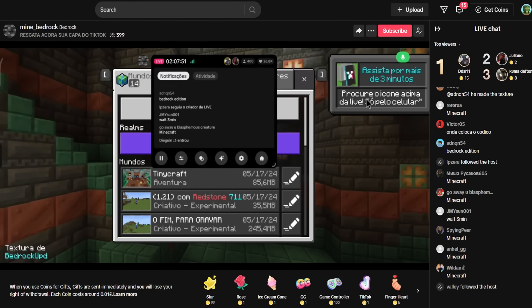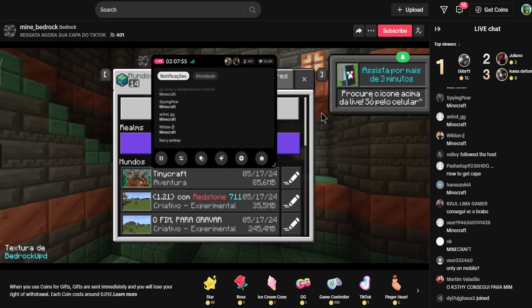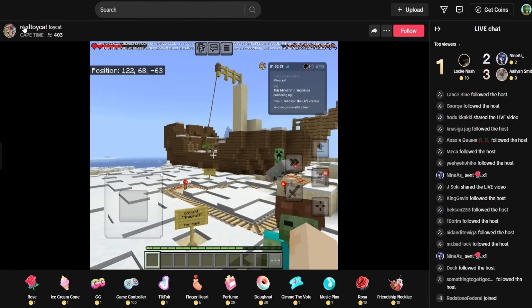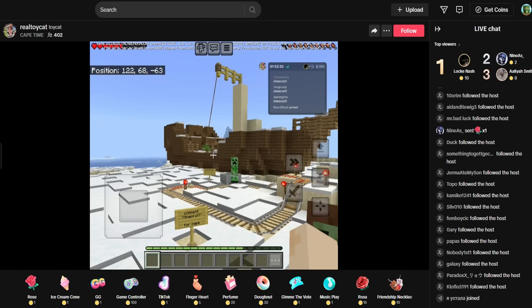Down below in the description I'm going to leave you two links. It's going to be to two separate TikTok channels — one of them is going to be mine_underscore_bedrock, and the other one is actually going to be ToyCat, who are both helping you farm these codes.